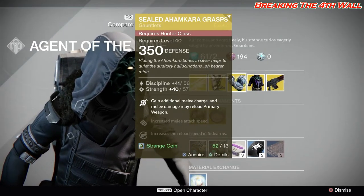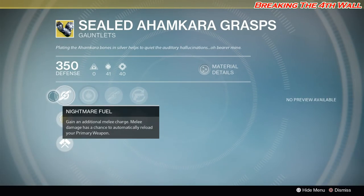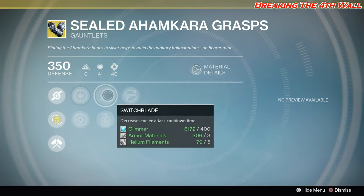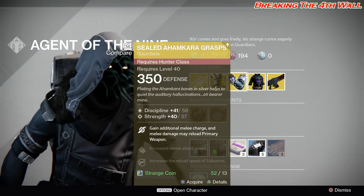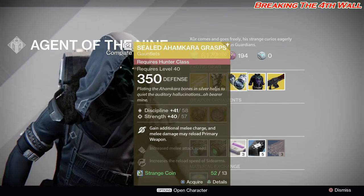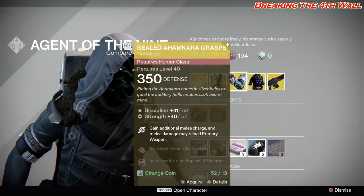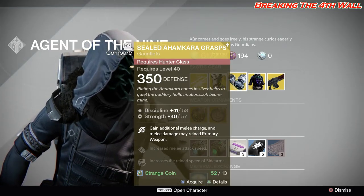The first exotic we're going over is the Sealed Ahankara's Grasps for the Hunter class. This one has a Discipline/Strength roll. The main perk is Nightmare Fuel, which grants an additional melee charge, and melee damage has a chance to automatically reload your primary weapons. Secondary perks are Switchblade, Impact Induction, Sidearm Loader, and Machine Gun Loader. This is definitely a good exotic for the Hunter class — I actually use these mainly on my Hunter when I'm a Nightstalker. I like the helmet, but the Graviton Forfeit is okay; I feel these are a lot better. That Wombo Combo is definitely maxed out beautifully with the Sealed Ahankara's Grasps.